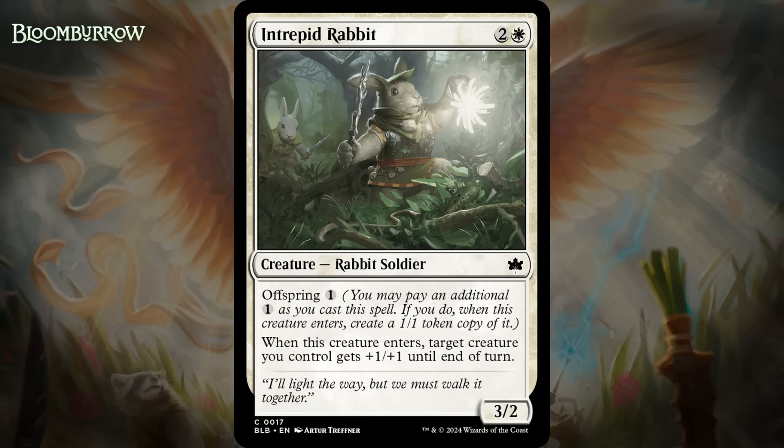Next, it's Intrepid Rabbit, which for two generic and a white is a 3/2 rabbit soldier at common with offspring for one generic, and when it enters, target creature you control gets +1/+1 until end of turn. This is a really good common. The baseline card here isn't awesome, but if this was always four mana for a 3/2 and a 1/1, both of which have this ETB trigger, I would play that card all the time and be happy about it. So the fact you can drop it on three if you have to is just upside. I think this is one of the better white commons in the set — giving it a B-.